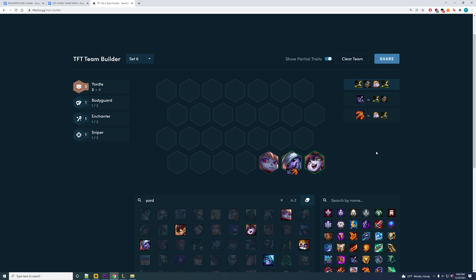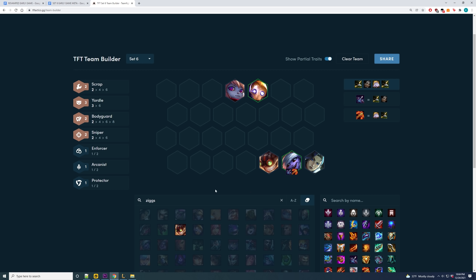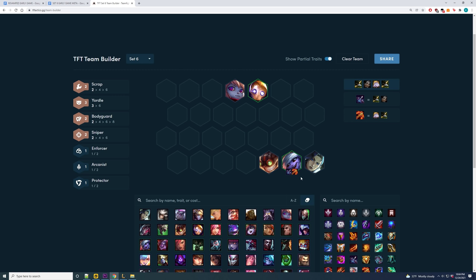Another way you could get to the AD late game flex boards is through Tristana. Because Tristana is a Yordle it's very easy to play three Yordles early game to hit level 8 a lot faster than the entire lobby. Your level three board is just going to be Poppy, Tristana, and Lulu.